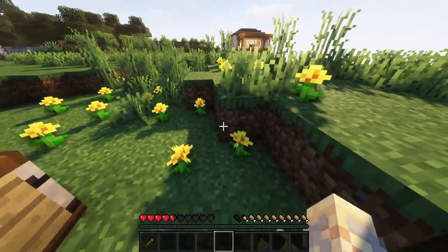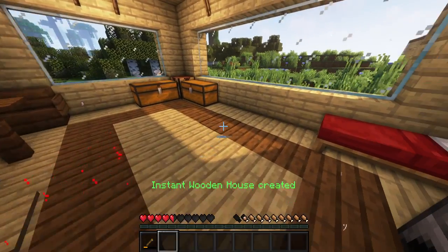These blocks give instant structures. For them to activate, players need to use instant wands.